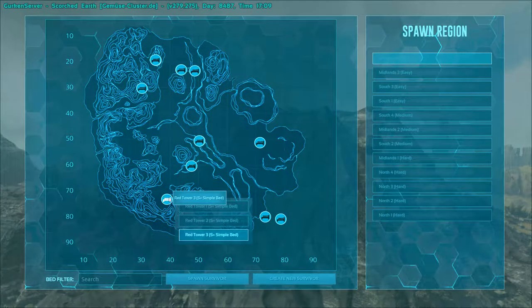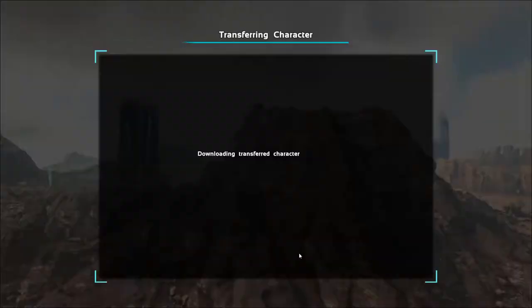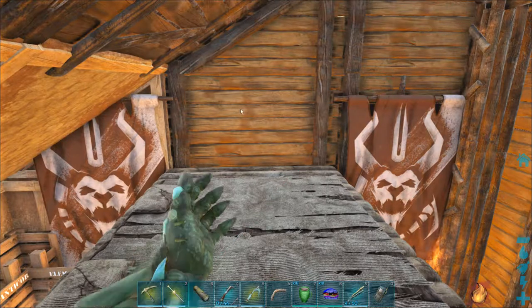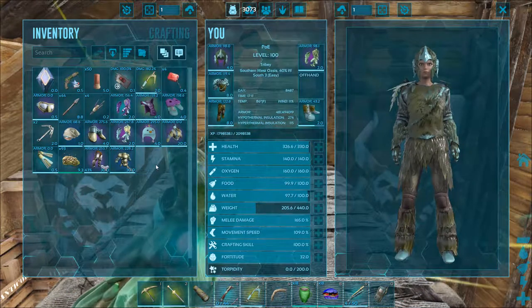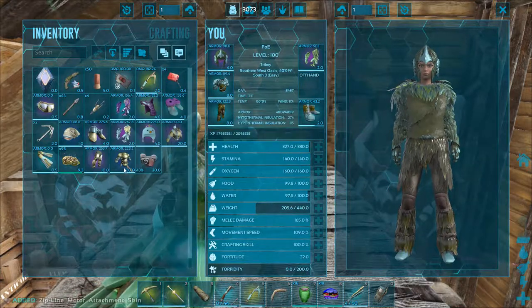Hello and welcome back to my base tour series. This is Scorched Earth. We start at our little bunkhouse next to the red obelisk — this is for the manticore fight. We have beds for everybody, a little bit of supplies. Let me change into my ghillie so I don't burn to death.